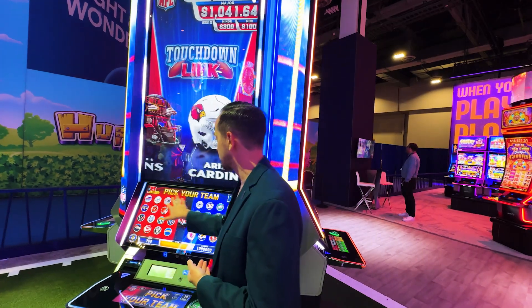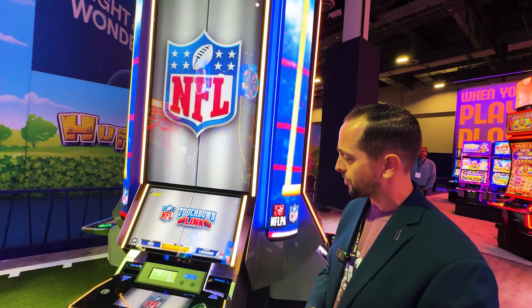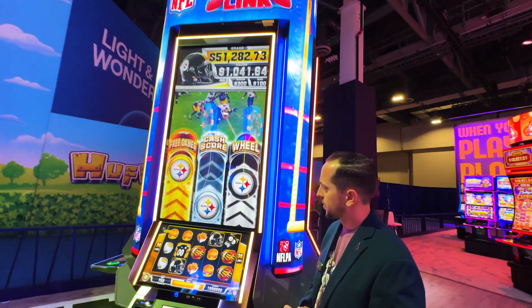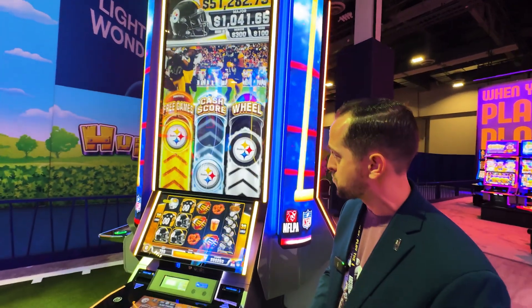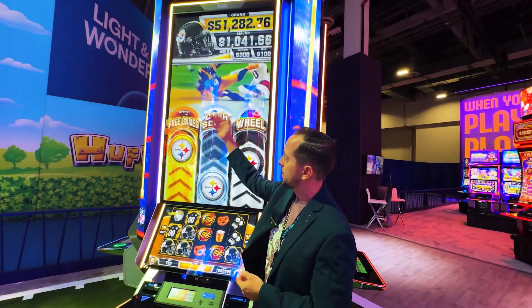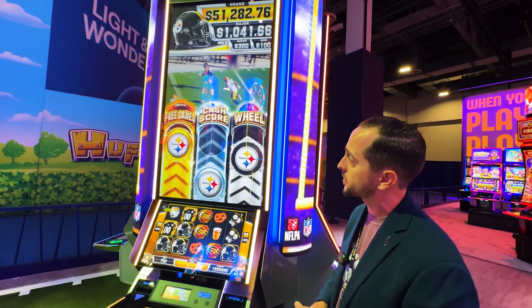You have your player selected materials, like we saw on Triple Score. And this is featured on our MarksFlex cabinet. This will be the second time released on this cabinet. And once again, we see a Triple Metamorphic — you have a pre-games, a cash score, and a wheel. Similar to what you saw in MoMo Mummy in the past.